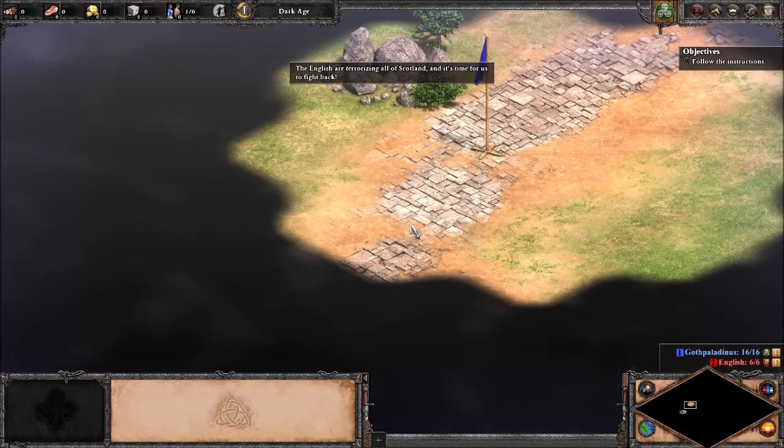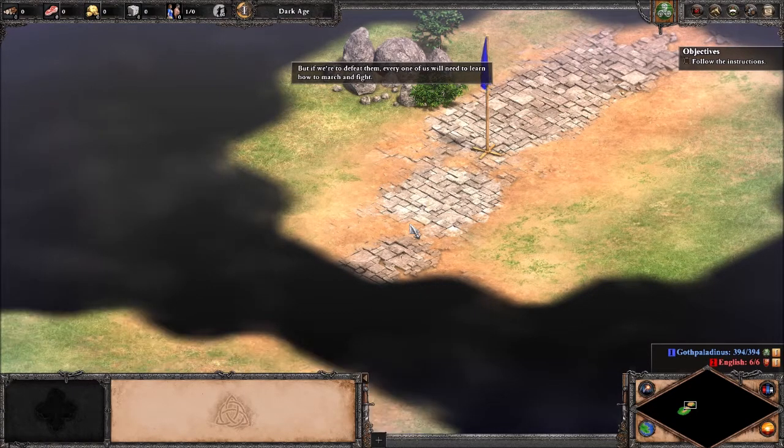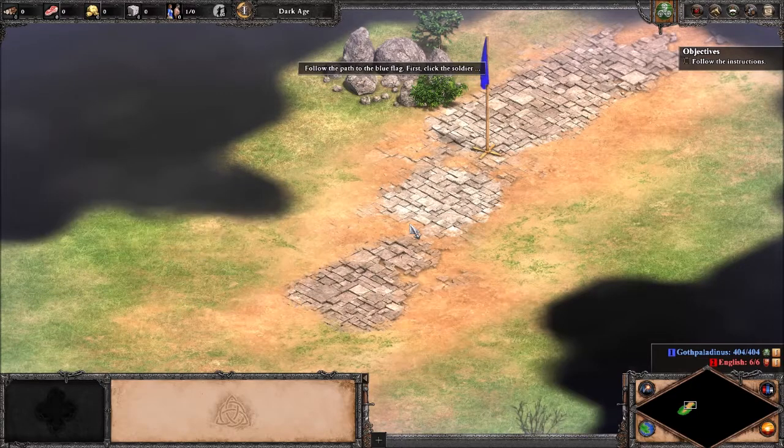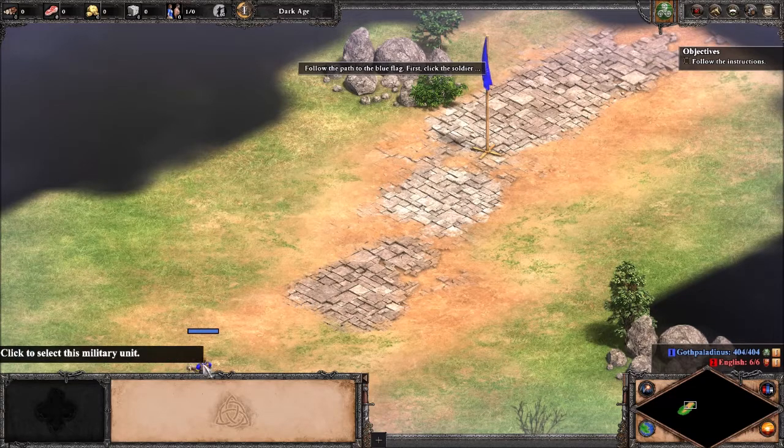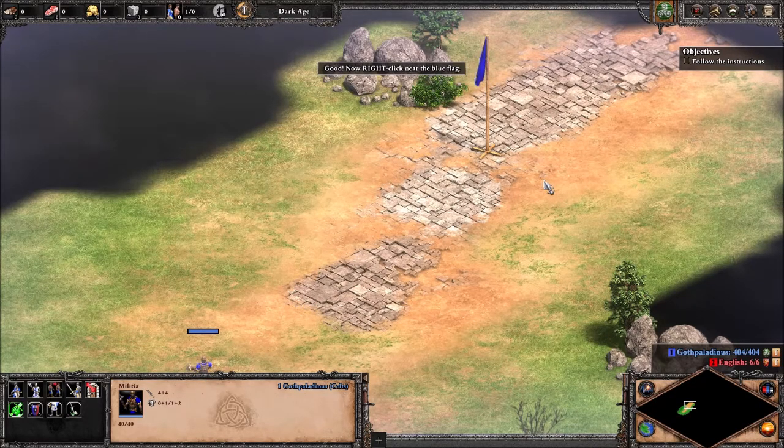The English are terrorizing all of Scotland, and it's time for us to fight back. But if we are to defeat them, every one of us will need to learn how to march and fight. Follow the path to the blue flag. First, click the soldier. Now right-click near the blue flag.